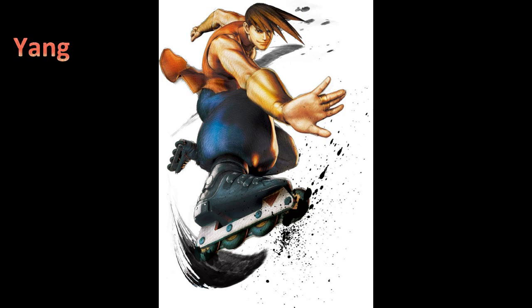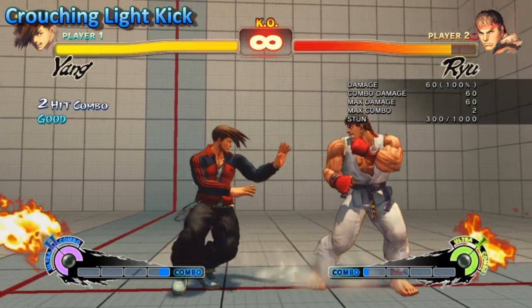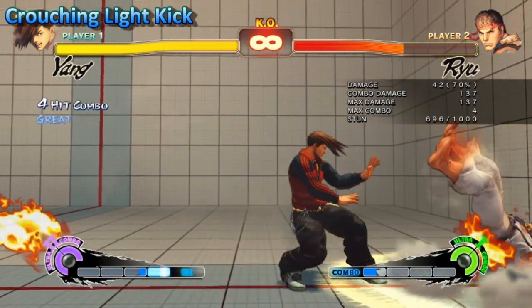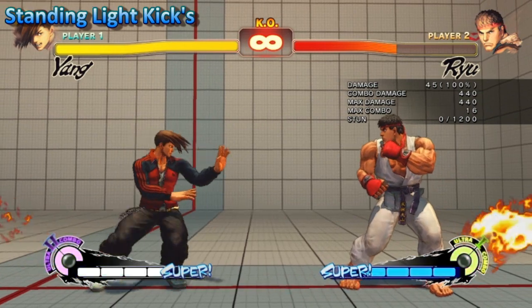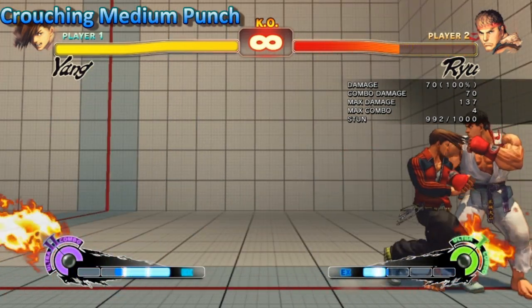Yang received some of the biggest nerfs to come out of 2012. His stun was decreased from 1000 to 950. The crouching light kick does 10 less damage and has a bigger hurtbox making it easier to punish. Light kicks had startup increased from 3 to 5. Crouching medium punch damage went from 80 to 70 and is 60 during super.